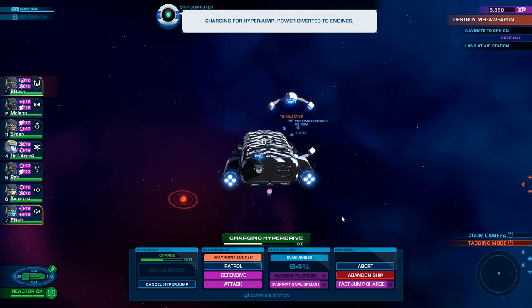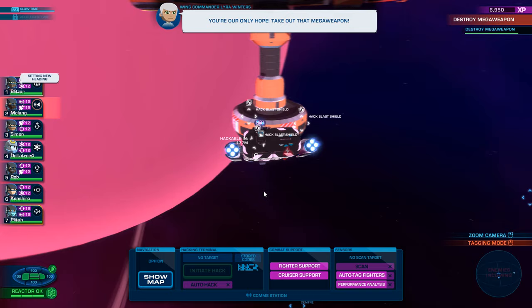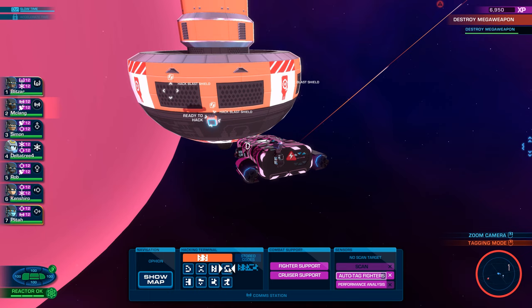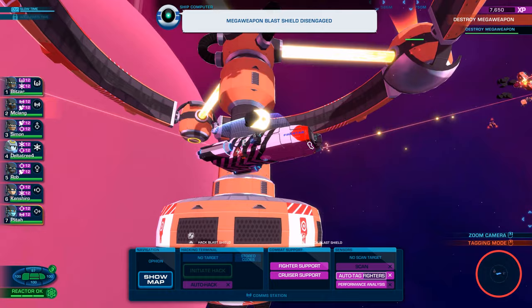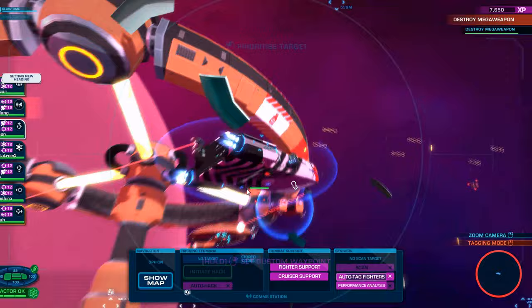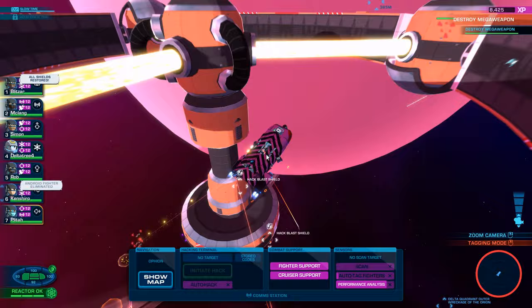Alright, I think this is it. There it is! You're our only hope — take out that mega weapon! Let's hack that quickly. Enemies incoming. We'll do an auto-hack here — actually, no. I'll do that when there's a lot of stuff going on. Also auto-tag, and doggy. These are actually easy — I thought they were going to be more difficult. Mega weapon blast shield disengaged! Is it going to be just temporary? I don't know. Because they said... I don't want to hack them all because I'm thinking it's going to close the other ones.